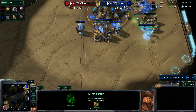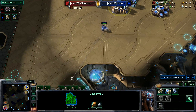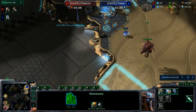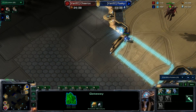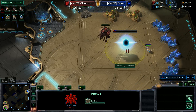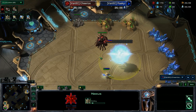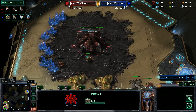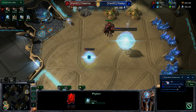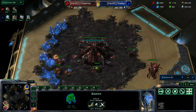No expand yet from Riker — it looks like he's going to go for something a little more aggressive. We do have our zealot coming out first. I'm getting some slowdown; I might have something else running in the background. We do have the overlord spotting the nexus going down at the natural. The hatchery is up, and the probe is now putting down a pylon on the ramp.